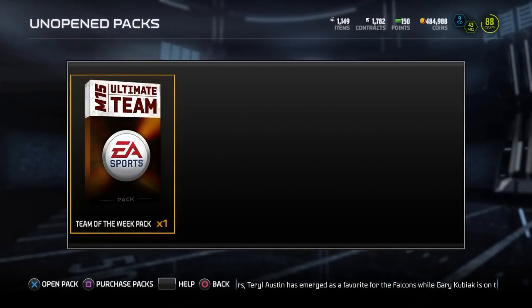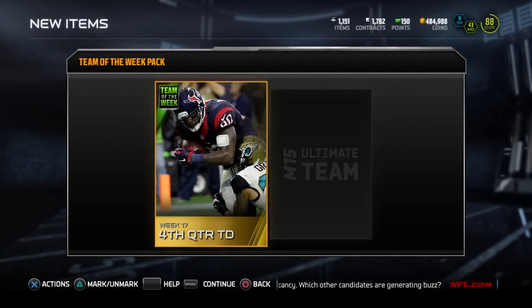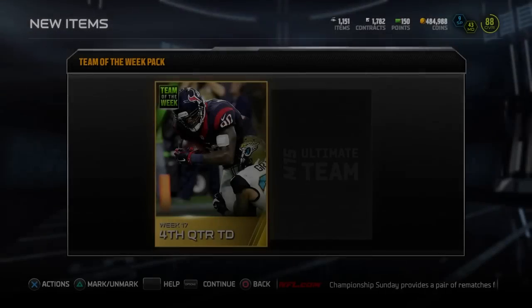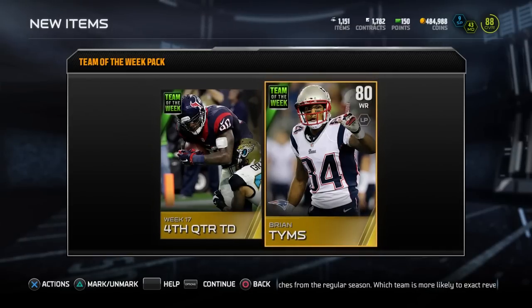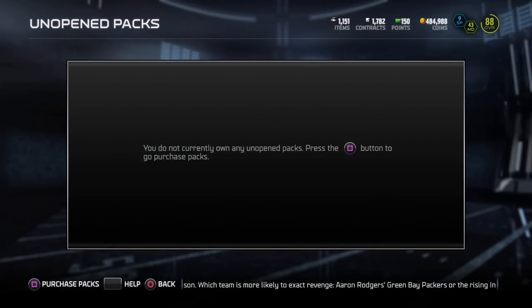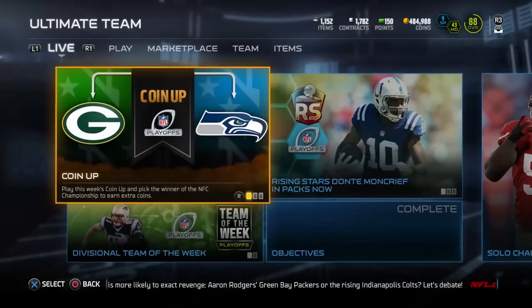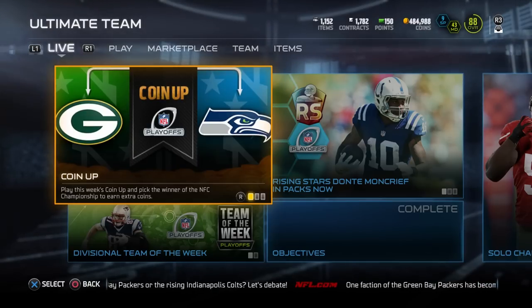Here we go, final team of the week pack guys - wish me luck. I don't know if I'm gonna get anything decent here or not, but here goes nothing. Come on, give me something decent. Okay - fourth quarter TD from Week 17, this is Andre Johnson scoring. Like I said, recent ones tend to be worth a decent chunk. And we get Bryant - oh man. I've seen so many people pulling elites out of these team of the week packs and I get absolutely crapped on. That sucks. Unless those collectible ones are worth something - if they are, that's pretty cool; if not, I'm pissed.